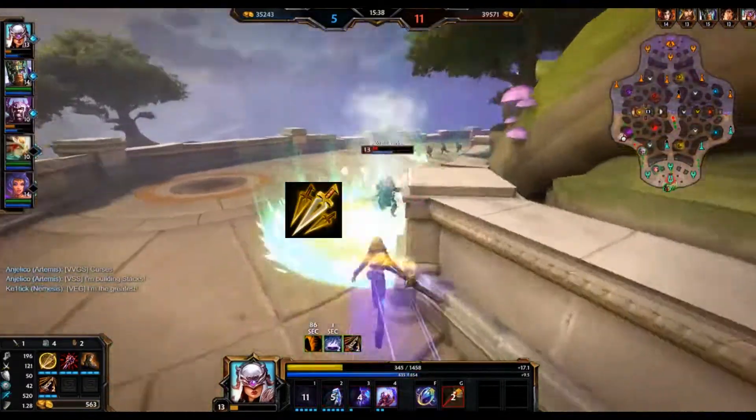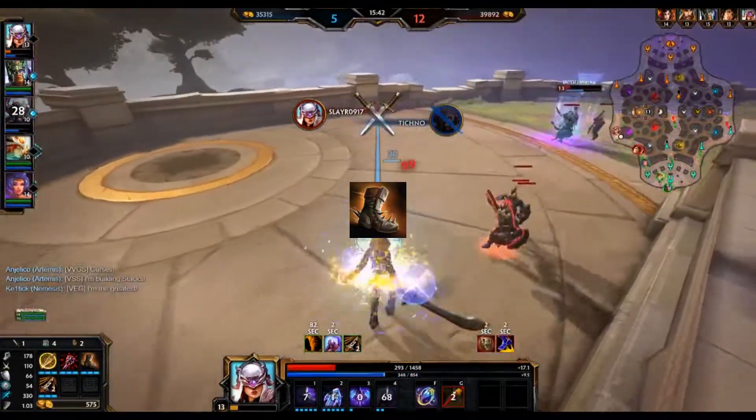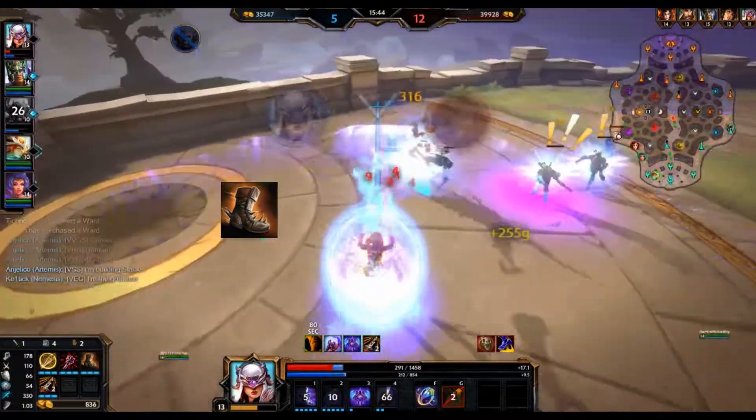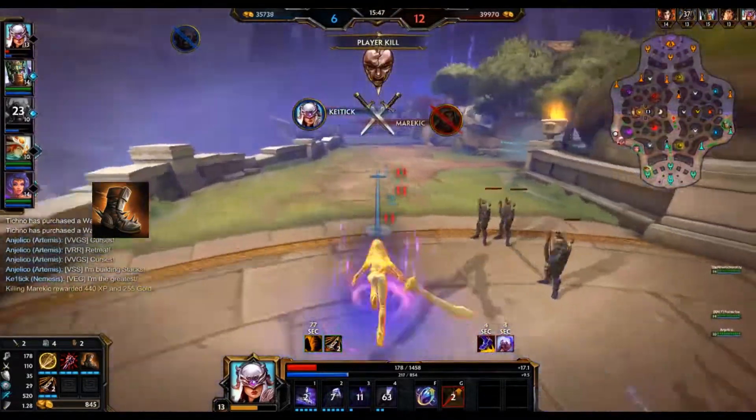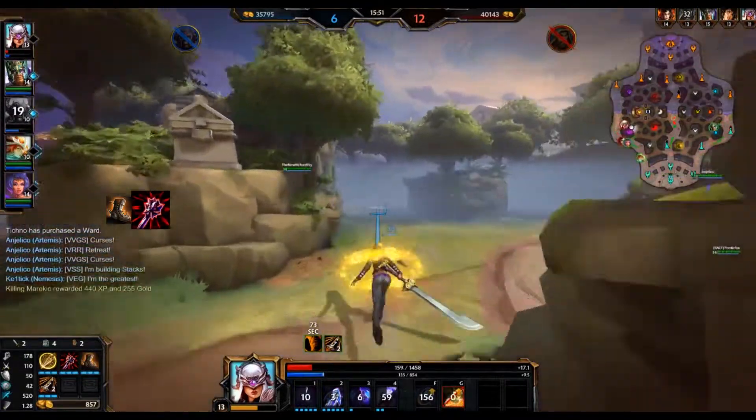To start the game, you get Assassin's Blessing and the tier 1 of Jotun's Wrath. Then you are going to rush Boots — Warrior Tabi, not Ninja Tabi. After you finish your Boots, you want to get Jotun's Wrath. You do not want to get Crusher because the nerfs don't make it a good first item anymore.